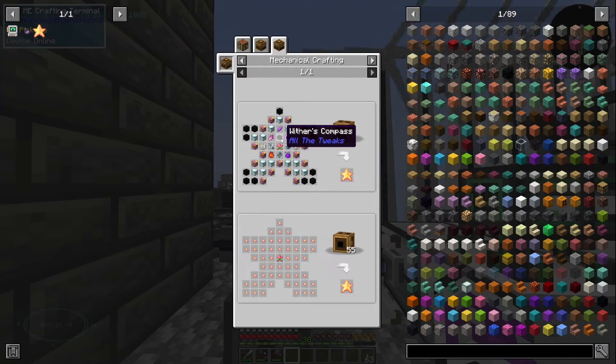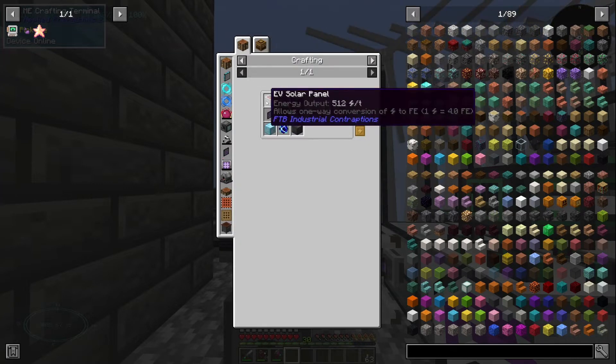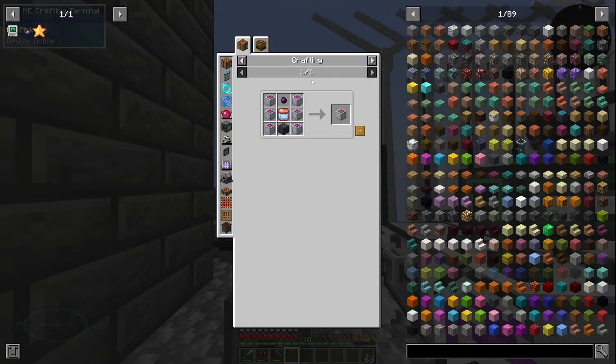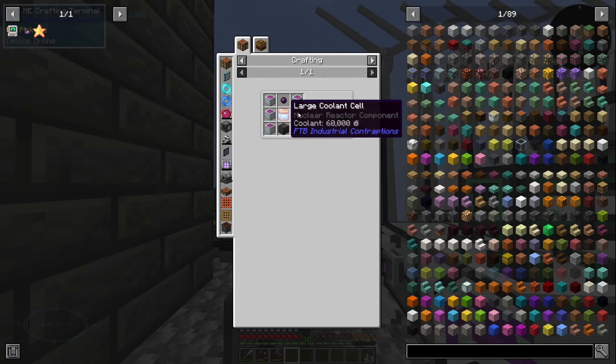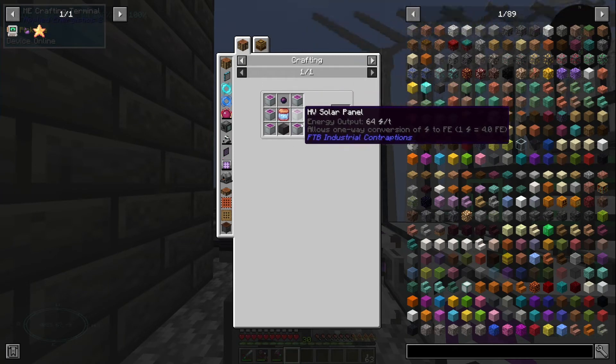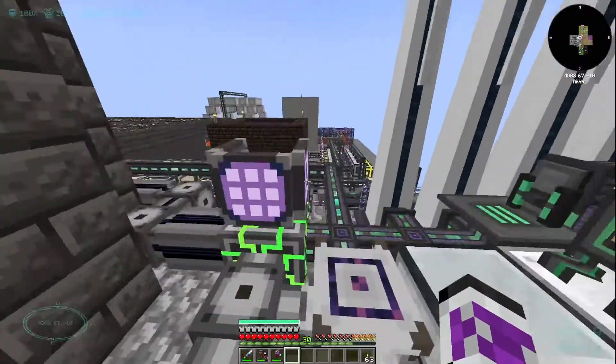I can't get the Wither's Compass yet, because I need to wait for the Antimatter — I still haven't even gotten one yet. I don't know how to get this Antimatter yet. With everything else, I can probably just put through the crafting recipes and be fine. I may as well do that.